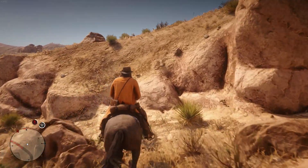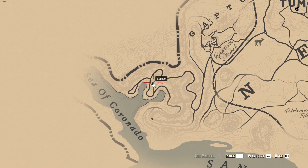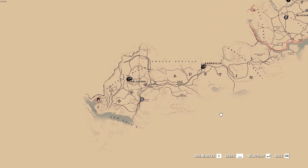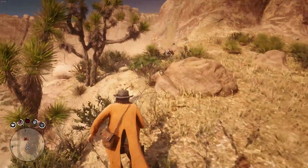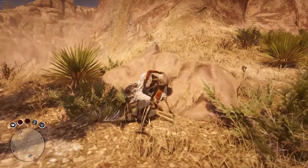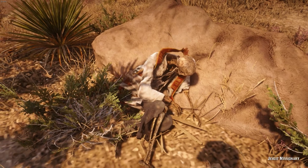The Jesuit Missionary is the location east of the Sea of Coronado and west of New Austin. Anyway, it's essentially just some skeletal remains. I see those all the time — this is Red Dead Redemption, come on. But, these bones seem to be of a man who died while traveling through New Austin a very, very long time ago.